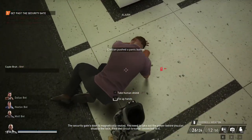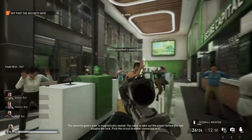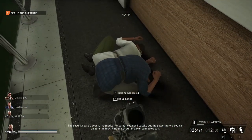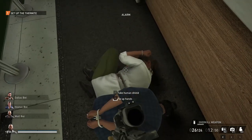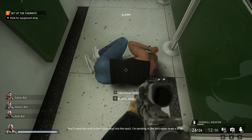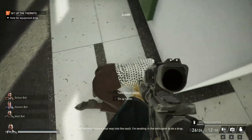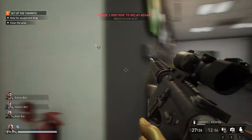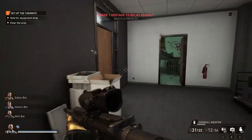Magnetic or seal — you need to take out the power before you can disable the lock, so find a circuit breaker connected to it. I don't know how to yell at them and make them go down, so I'm just gonna weapon-butt them until they decide to listen to me. Alright, so we just have to go upstairs.